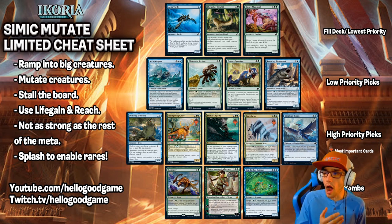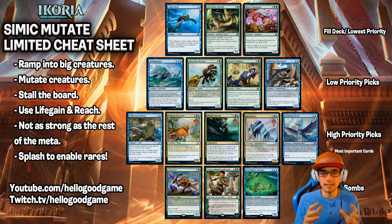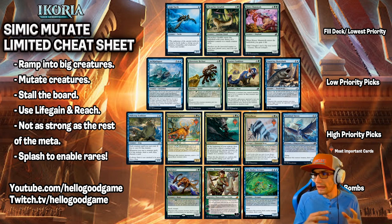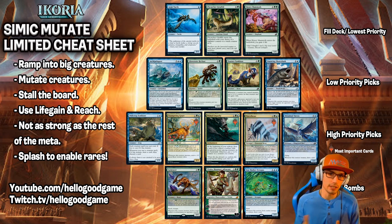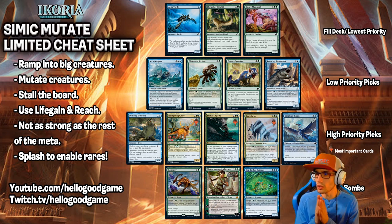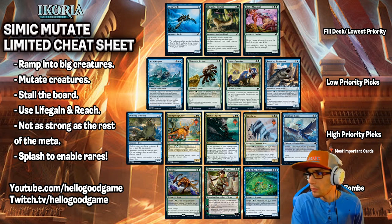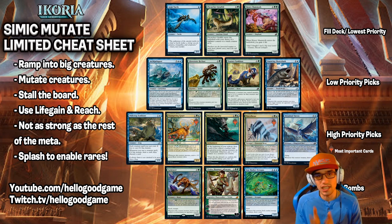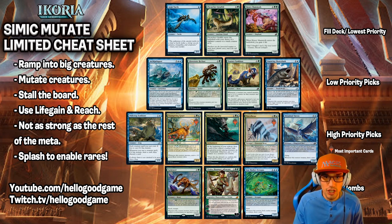Moving on, we do want to talk about our high-priority picks. These are the picks that are really going to make the archetype come together and be what it is. Within the high-priority picks, you'll see we have the Planeswalker symbol, the Trident, for our most important cards — cards that 100% have to be included in the deck, or it will not work. We have Parcel Beast, Primal Empathy, and Trumpeting Gnar as our required cards. Parcel Beast is just a great, cheap mutate. Primal Empathy is a draw engine plus a creature ramp engine. And Trumpeting Gnar is a board presence engine — a 3-3 token generator. That is massive.